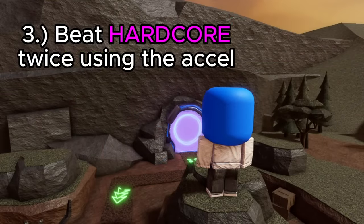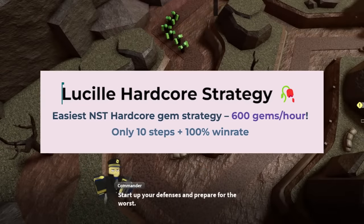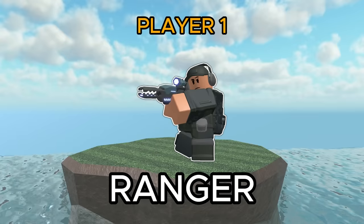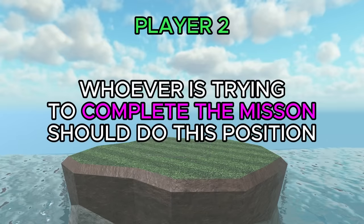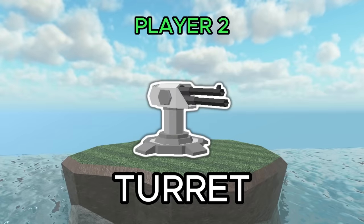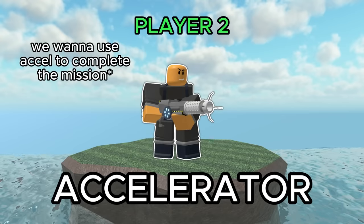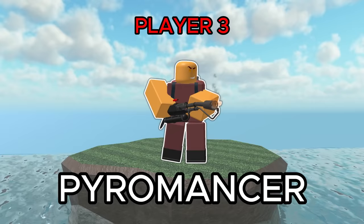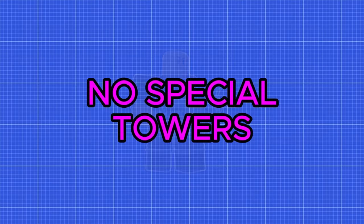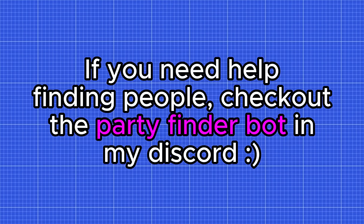The next objective is to beat hardcore mode twice using the Accelerator. For this I'd recommend using the Lucille strat, which is the easiest and fastest way to beat hardcore. You need a team of 3 people: Player 1 brings Farm, Warden, Ranger, Medic, and Turret; Player 2 — the position you should take — brings Farm, Ace Pilot, Ranger, Commander, and Accelerator (replacing the normal turret); Player 3 brings Farm, Pyromancer, Ranger, DJ Booth, and Minigunner. Apart from you having to bring the Accelerator, this requires no special towers from other players, and it's a really popular strategy so you won't have much trouble getting a team.